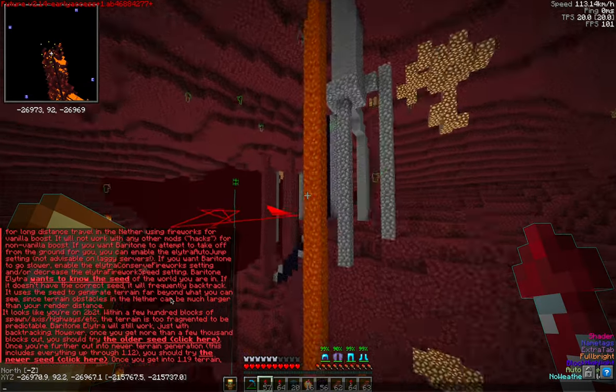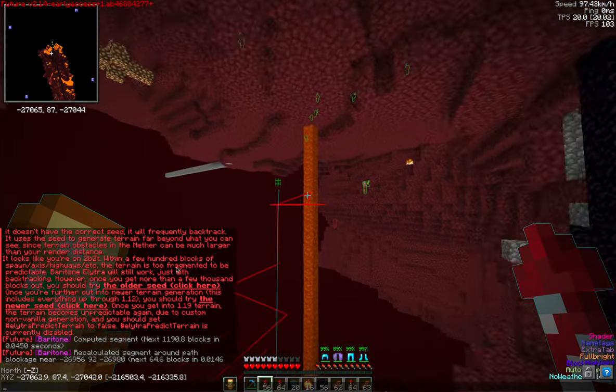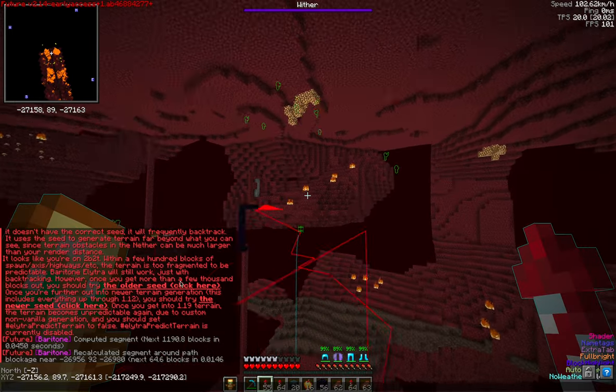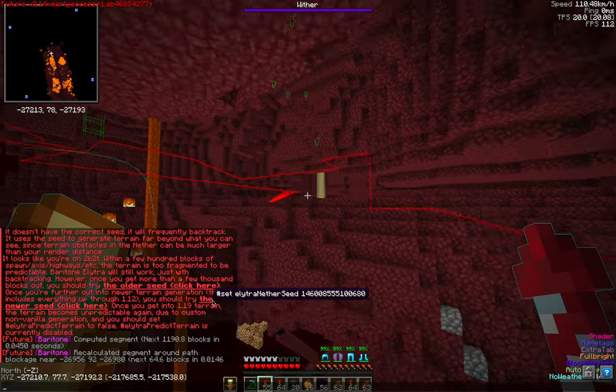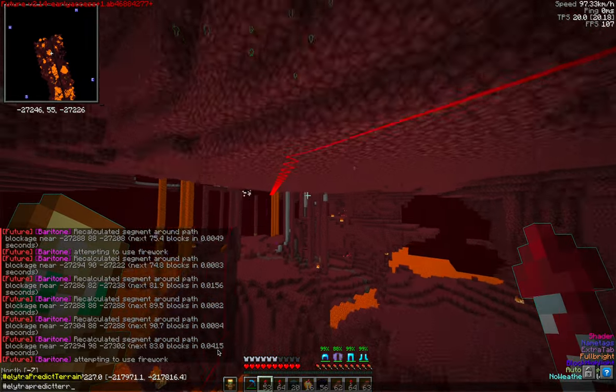Whenever you run the Elytra command and you're on 2b2t, it detects that you're on 2b2t and suggests two possible seeds. These are the most common seeds for the nether. Let's try the newer seed. We've set that, and we also need to turn on Elytra Predict Terrain True.